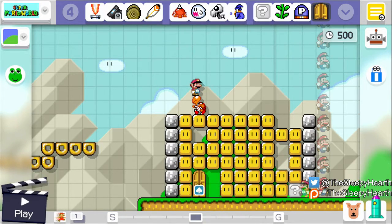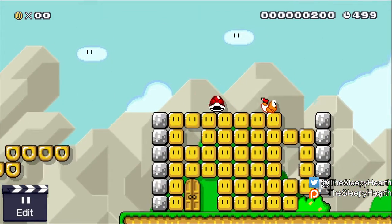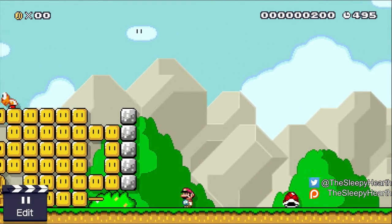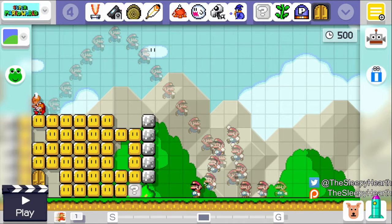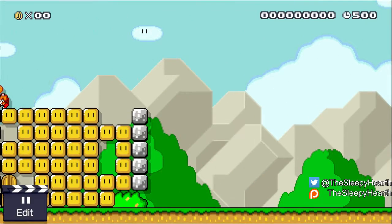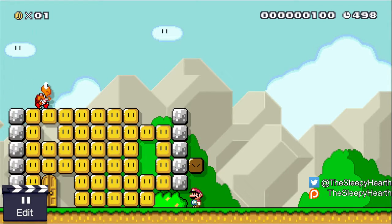Let's go ahead and test this one — see if I can get that invisible block. Nope — I cannot activate invisible blocks unless I hit them from underneath. It's good to know. I'll just leave it in — it's a little treat for those who want it I guess.